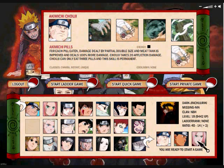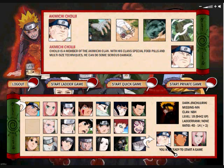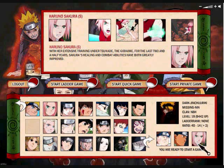The second turn, you'll use Sakura's healing. First, Choji will take another pill, and then you use Sakura's healing. This will make it so Choji has 90 health. That's the maximum amount you could have if you want to heal with her and use another pill in the same turn.